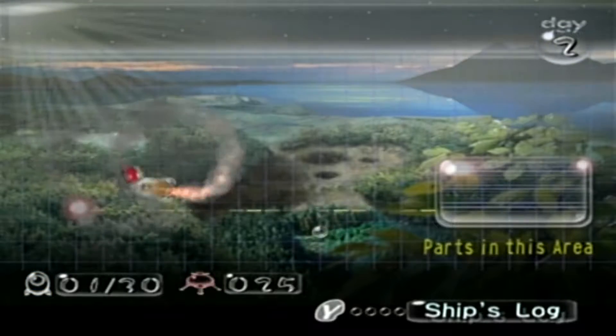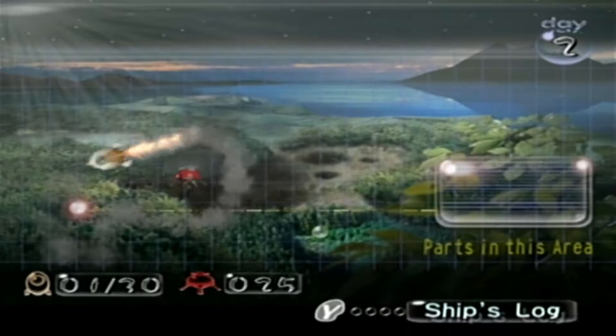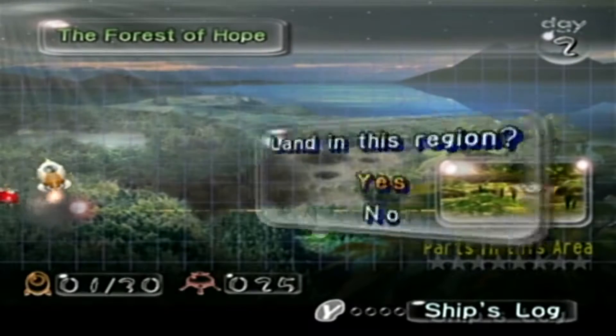I don't know how to actually make these eights work perfectly. I guess I'm kinda doing that now, but whatever. Today we're gonna go to the Forest of Hope, which has eight items — eight ship parts inside of it.